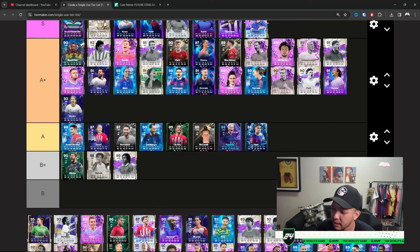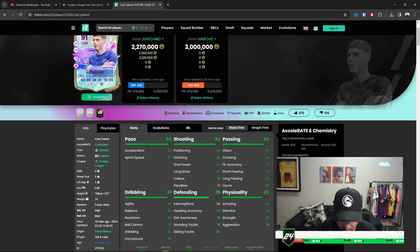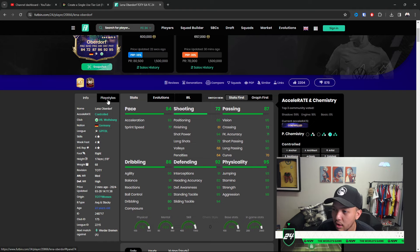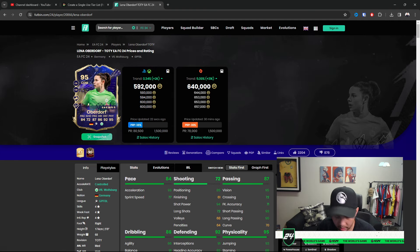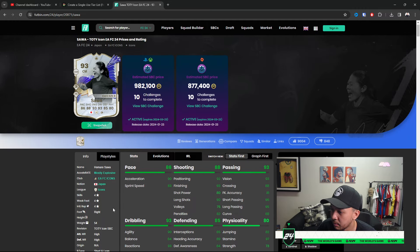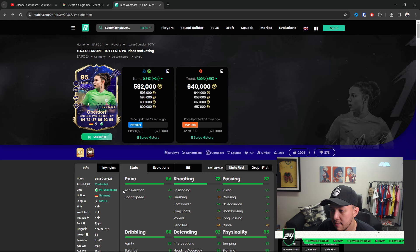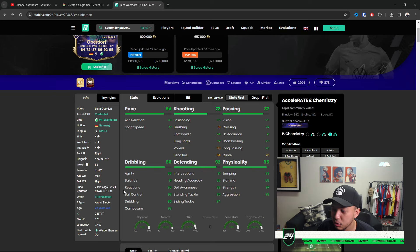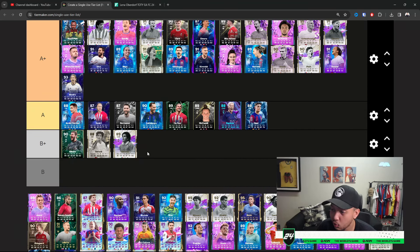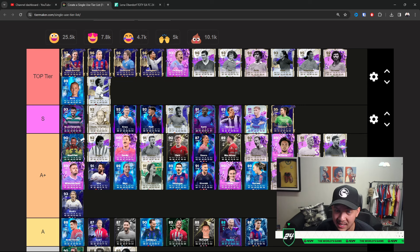Obidorf — very nice CM, a lot of people sleep on this card. They're always going for the smaller cards like a Sour. How tall is Sour compared to Obidorf? Sour is five-foot-nine, Obidorf is a little bit taller. She has a lack of sprint speed but as a CM she's definitely getting S Tier — not Top Tier though. Matthias — I don't even need to explain more. That might be the best versatile card in the whole game. Four million for a reason.